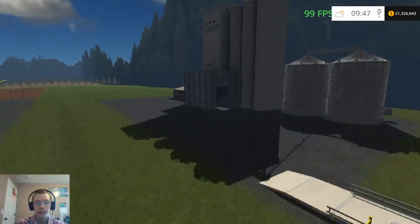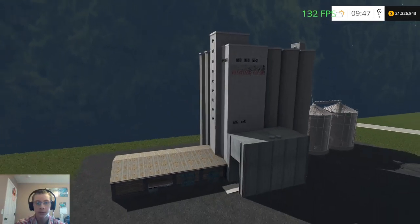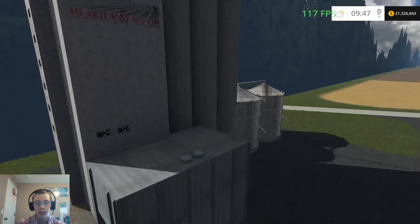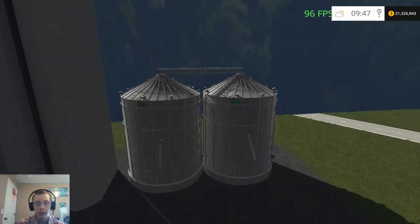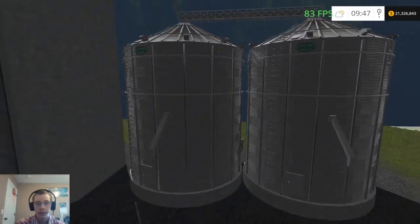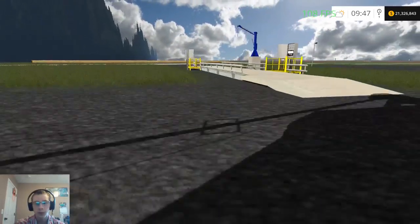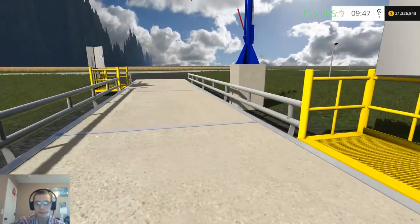I've added a different elevator — I took this one off of Random Sparks's FS17 Central Valley map. I ran the building through Blender, then imported the bins, put on the suck-up logos, and brought in a scale.